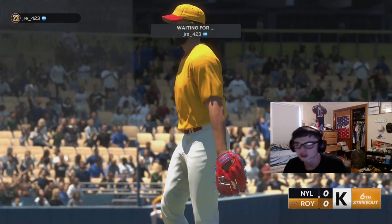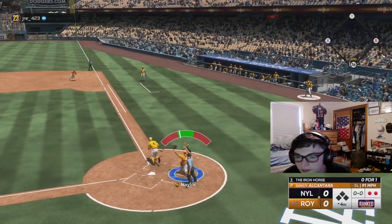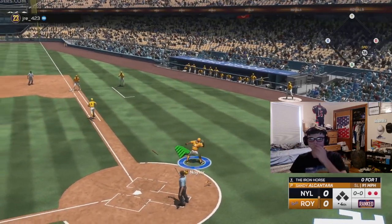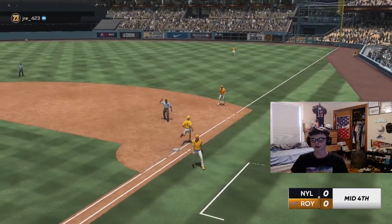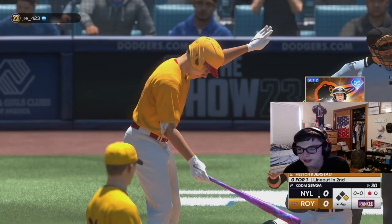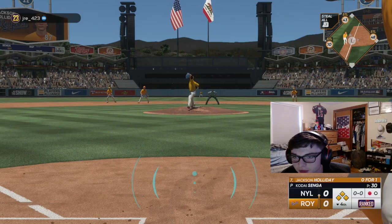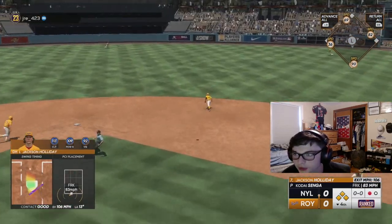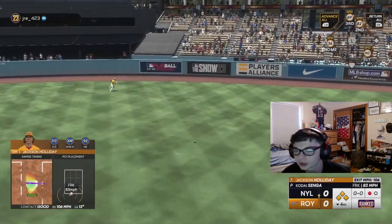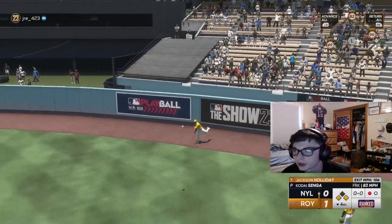Good pitch right there - six strikeouts for Alcantara so far. Swung on that - that's our seventh strikeout. He's out, good through four innings. I just gotta get one of these balls to drop. The opponent is gonna intentionally walk Trey Mancini, and now the bases are loaded. This guy just intentionally walked to load the bases for some reason - not totally sure why he did that, now I'm gonna score everyone.